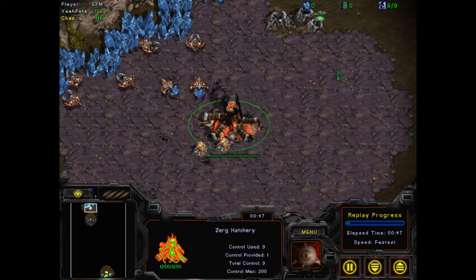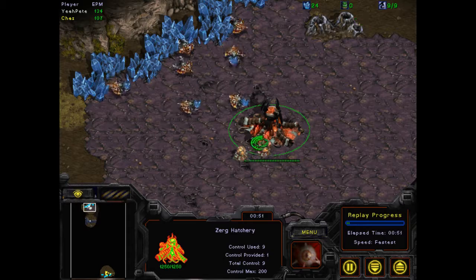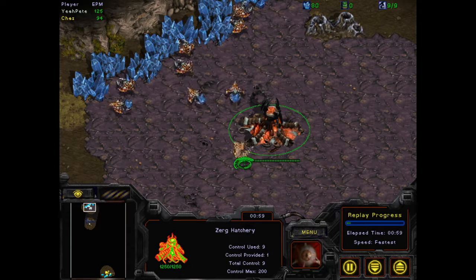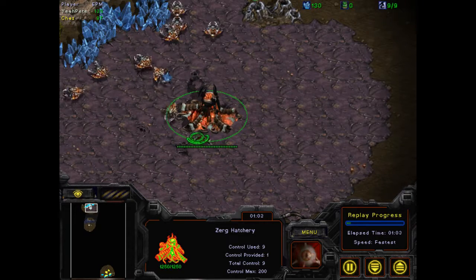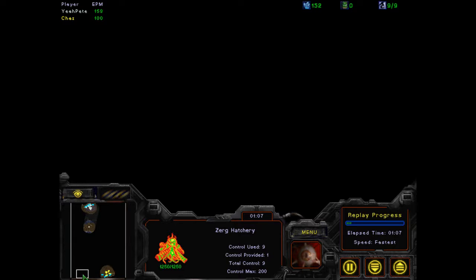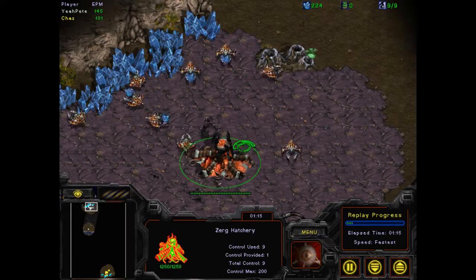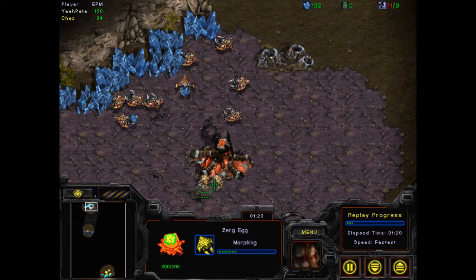I'm going straight for nine supply. You can see I have a lot more actions per minute. I'm making an overlord and sending it to this island here. This is the 2-challenger map. So I'm going a creep and a spawning chamber, and then I create two drones.